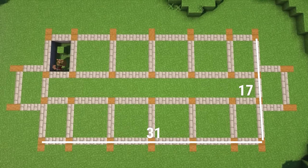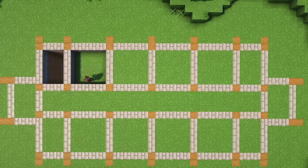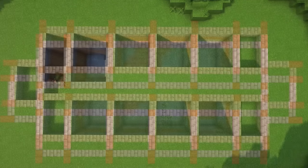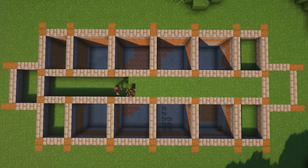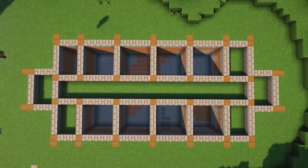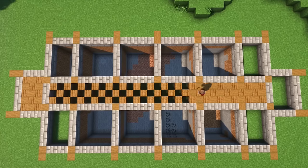On screen you can see the layout of the build — it's 31 blocks long and 17 blocks wide. We're going to start off by digging out all of these holes, which should in the end be five blocks deep. The other holes are one block deep, and this is where we'll create a floor out of spruce planks and stripped spruce wood. In the five-block-deep holes we'll create the bulk storage units.